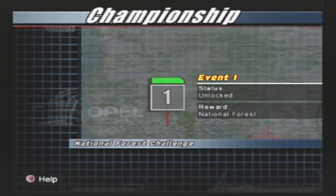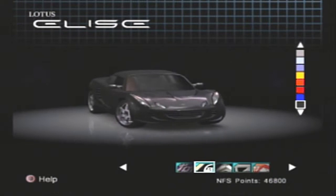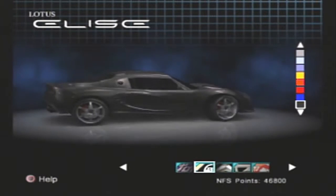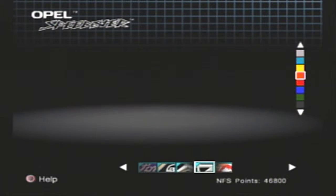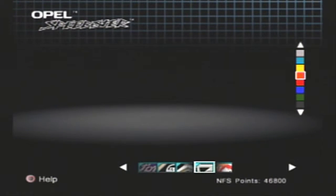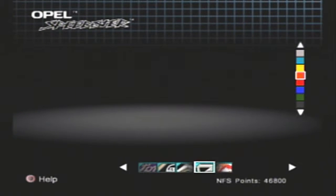Our first event is the National Forest Challenge. Your first step towards becoming the world champion is a single race through National Forest. Unlock events two and three by placing second, but you'll need to win the event to unlock National Forest in all challenge modes. It gives you a list of cars: the Ford TS50, the Lotus Elise, the Mercedes-Benz CL55 AMG, the Opal Speedster, and the Vauxhall VX220.